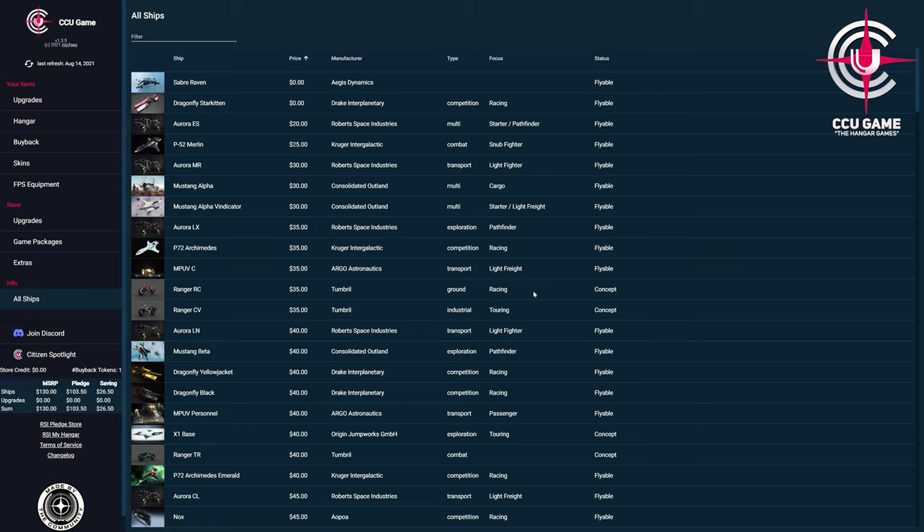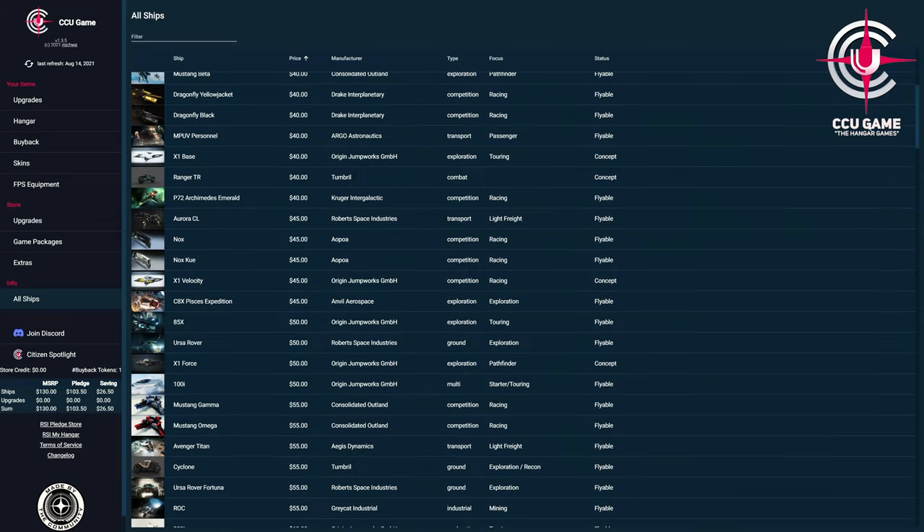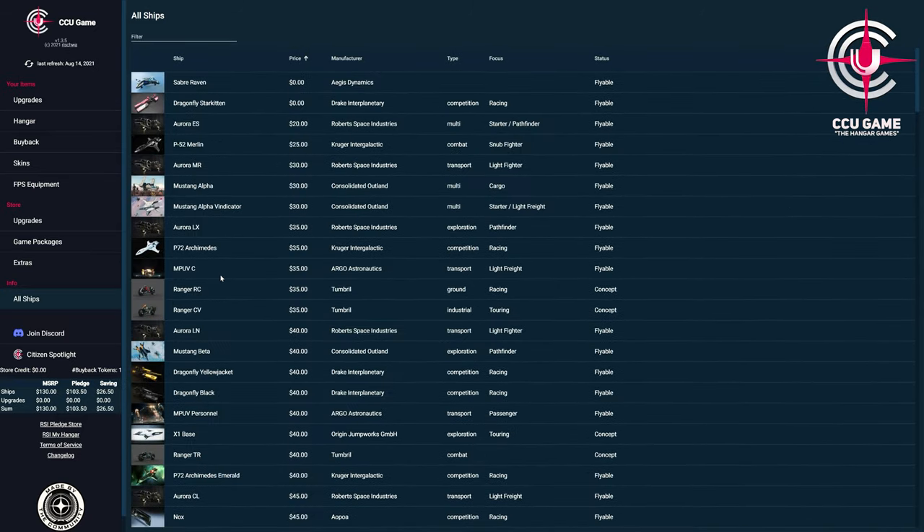The Citizen Spotlight entry, which of course should be supported, as well as an overview of our current store credits, the buyback tokens, a summary of all ship and upgrade purchases, where we can find the current price status as well as our paid pledges — we also get an overview of the differences here. So we get everything we need for what is probably the most expensive minigame in gaming history, so nothing stands in the way of the real money version of the Hunger Games.